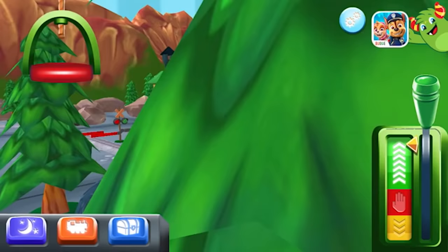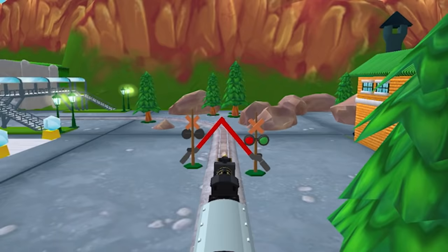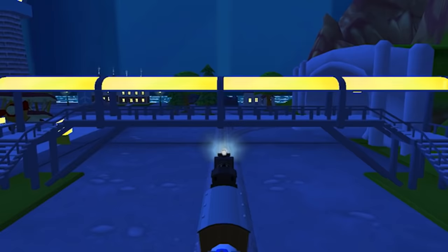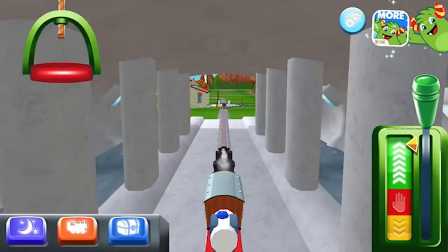We're gonna have to find these three more packages. Hit the railway crossing — off we go. Let's hit it on night. Look how bright this is. Go to the sheds — you wanted to go to the sheds. That's right. Who's it gonna be? Nia?